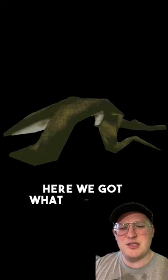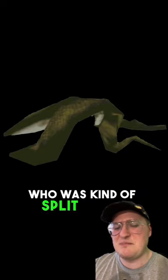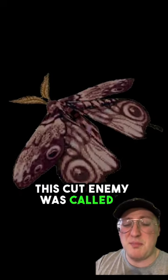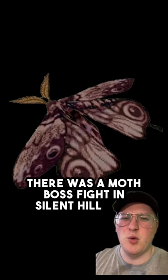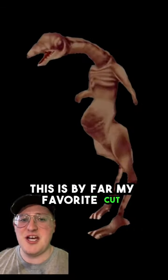Let's start with Silent Hill 1 because these are actually really simple. Here we got what looks like a little frog guy who was kind of split in half. This cut enemy was called a butterfly, but it looks more like a giant moth. There was a moth boss fight in Silent Hill 1 as well, so I wonder why this was cut. This is by far my favorite cut enemy — the chicken. He's just a chicken.